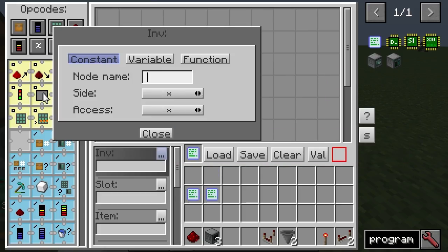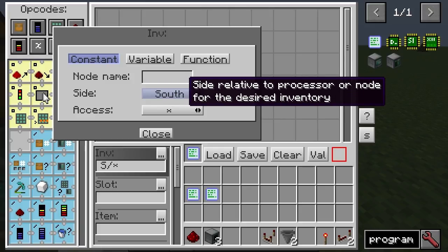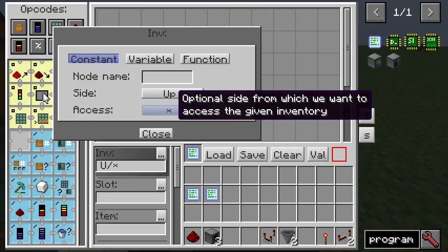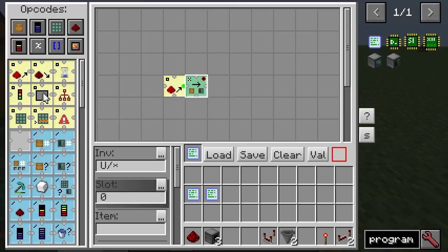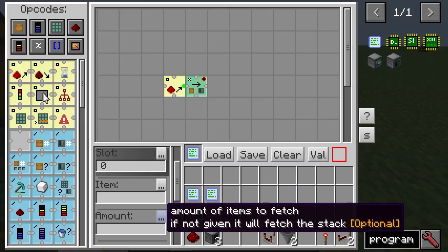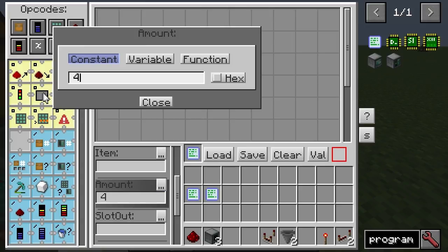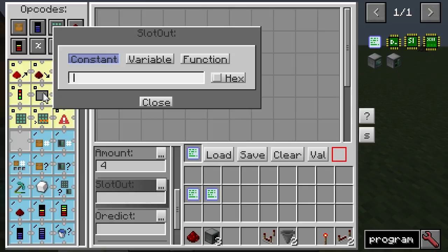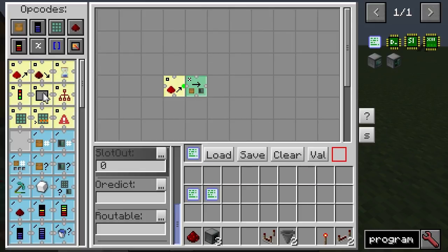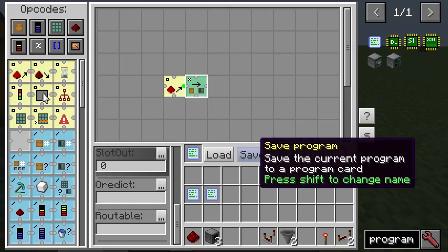Let's see if we can do that. It's going to be the up chest. We don't need to access it from any particular side — we want to take what's in the first slot. We'll take four items. So we want to put this in slot zero of the processor. Take four items and put it in slot zero of the processor.